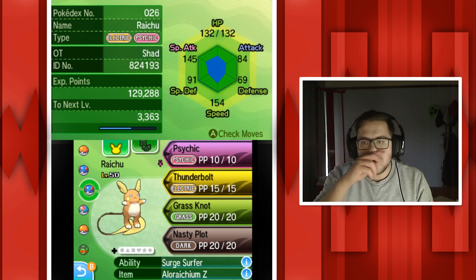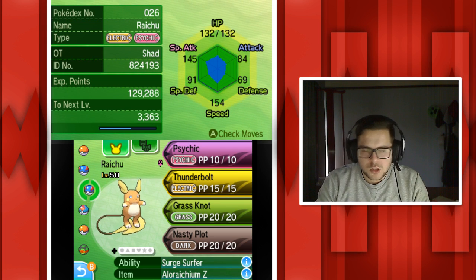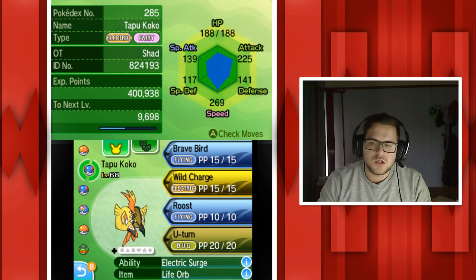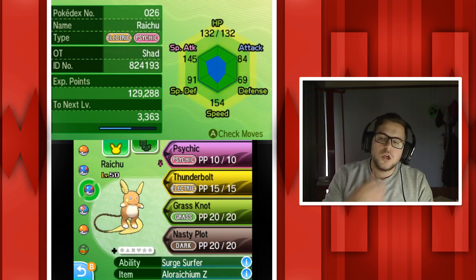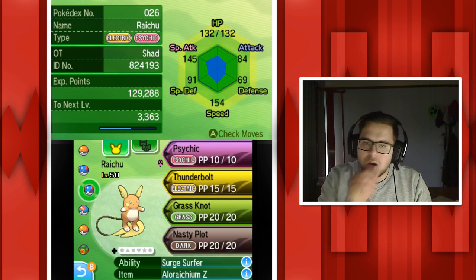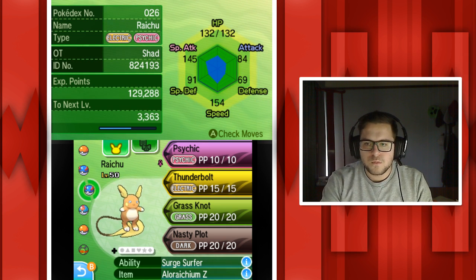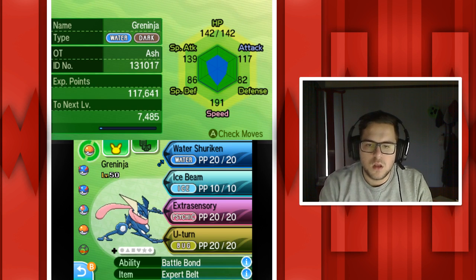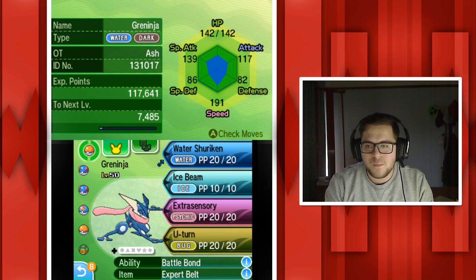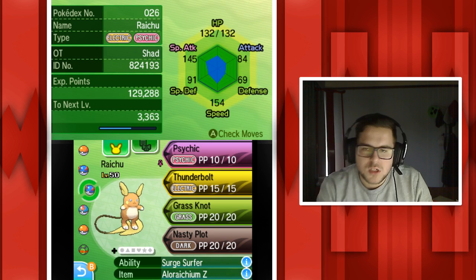I have a lot more fun with double battles. Single battle 6v6 are also fun but it's hard to find people who want to do that. Raichu works super well with Tapu Koko because Tapu Koko's ability, Electric Surge, sets up electric terrain automatically. And what Surge Surfer does is when electric terrain is in effect it doubles the speed of that Pokemon, giving it 308 speed - faster than Tapu Koko, Greninja, and even Ash Greninja.